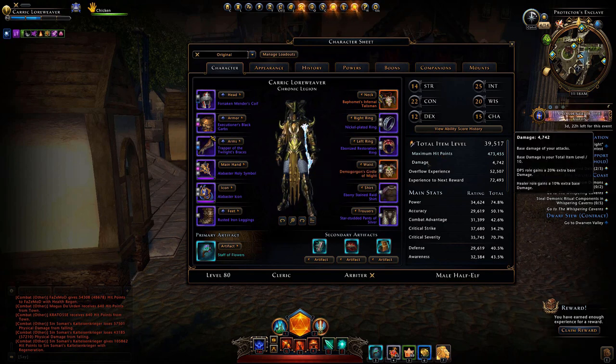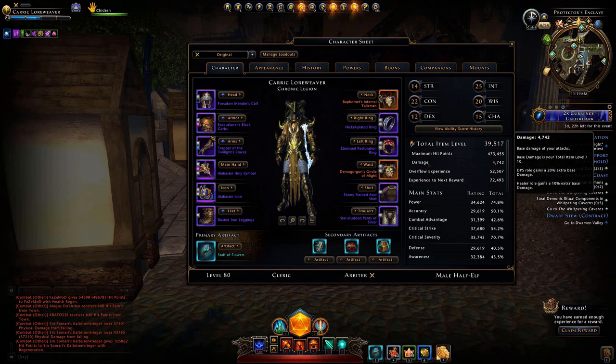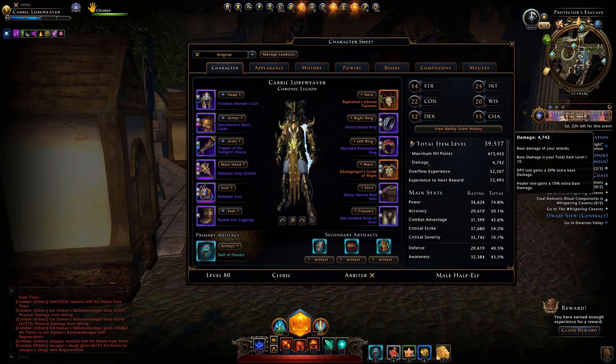Damage is your base damage, or your total item level divided by 10. DPS and healer players get a damage bonus to the base damage. Once you reach level 80, you get bonuses from experience points earned that you can claim — they stack, so you can collect them in bulk. You can also get astral diamonds, refining points, and other random goodies from claiming these rewards.